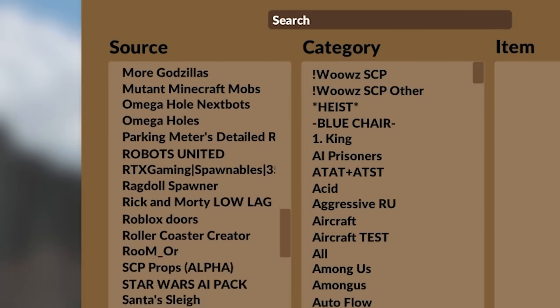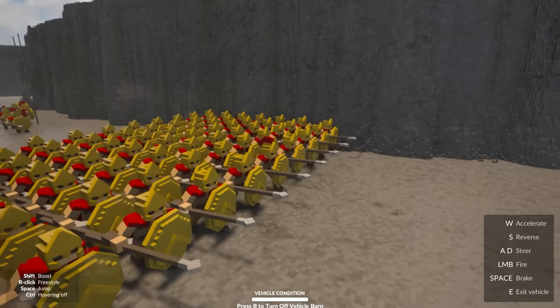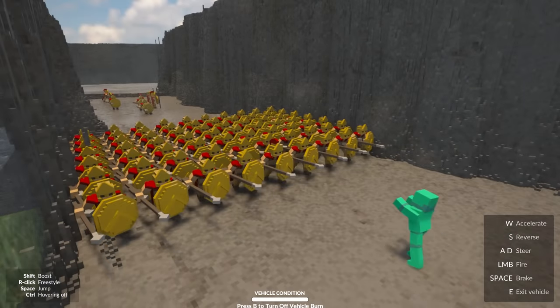We just need to get some enemies because at the moment we're just stabbing nothing. Where's the perfect enemy? Oh yeah, we got some zombies now. Come on, champs. Everyone get their spears and shields in sync. Look at that.